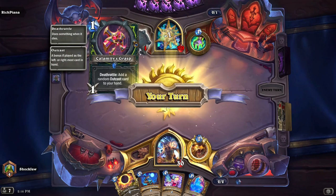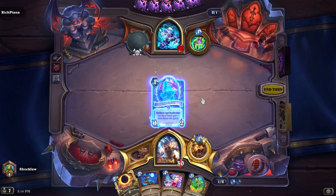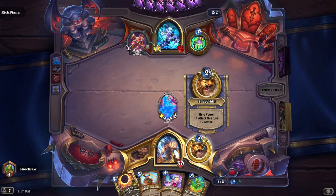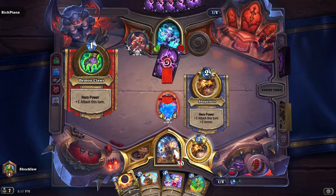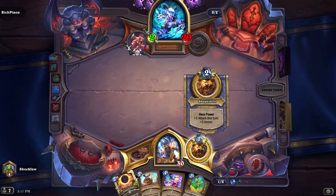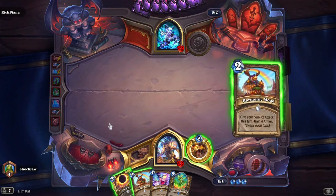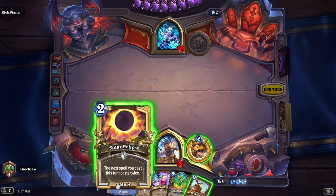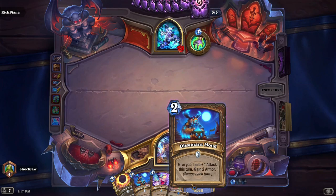This card adds a random outcast card to your hand, and it swaps each turn. So I'll be gaining one attack and two armor for my hero power — that's crazy awesome. The opponent gets a random outcast card. I could give my hero plus two attack or gain four armor, but I'll save that for when I need to clear his minions.